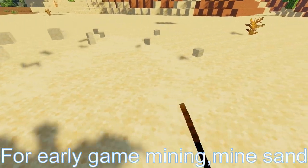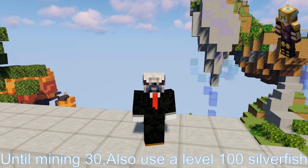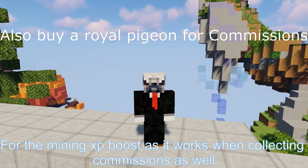For early game mining, mine sand with an efficiency 3 golden shovel. After you reach mining 12, start doing dwarven mines commissions until mining 30. Also use a level 100 silverfish pet for the mining exp boost, as it works when collecting commissions as well.